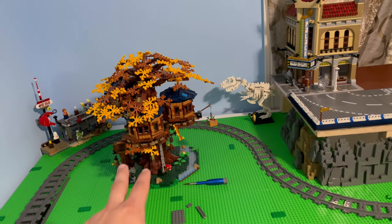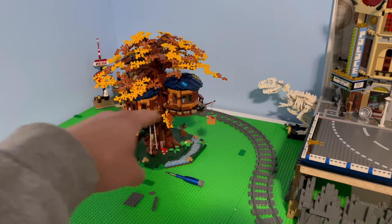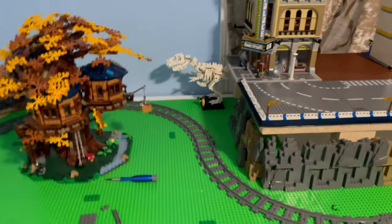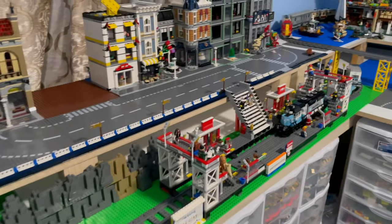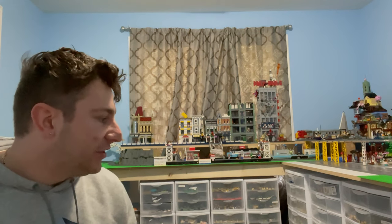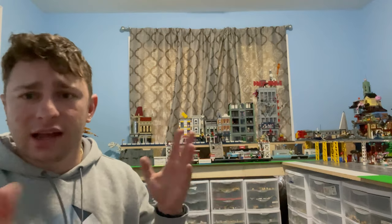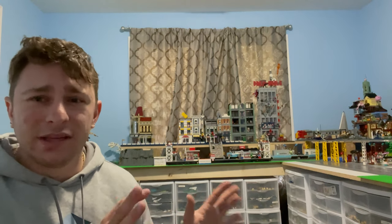We do have our LEGO Treehouse idea set — it's a really awesome-looking set and I love how the train kind of loops around it. I had to put this over here instead of being in our forest reserve side on the opposite end of our city. We will fill this whole area up with a lot more detail in the future. We have quite a lot of pieces and they are organized by piece type — stick around if you want to see some of the pieces and how I have them sorted.